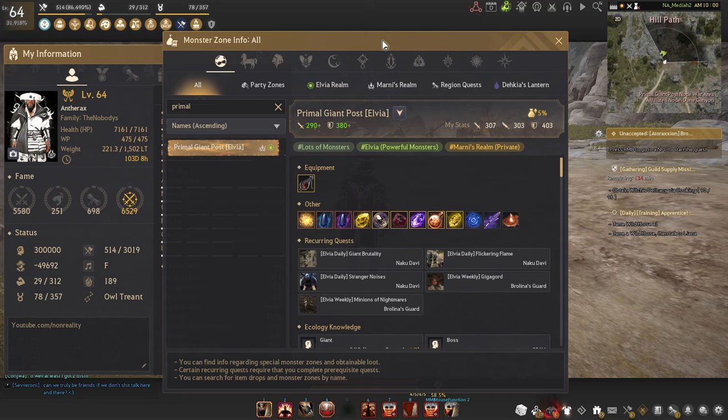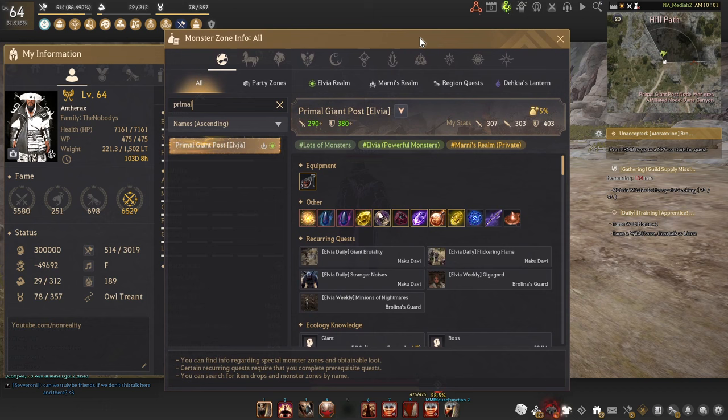For the silver, you're going to be getting anywhere around 900 million to 1.3 billion if you're on the higher end of the AP scale. If you're a bit closer to the 290 range you're still going to be able to get around 800 million silver if you're doing the rotation correctly. The spot is very AOE heavy, so if you're on one of those more single-target classes I'd recommend another spot — but if you're on an AOE class it works a lot better.